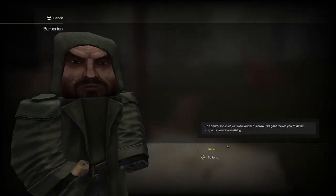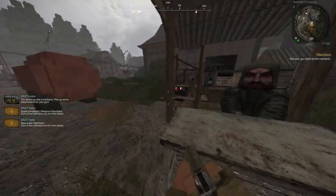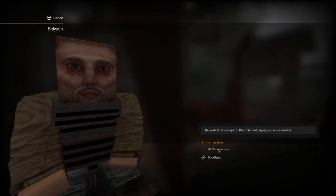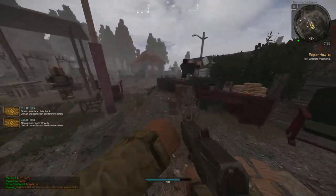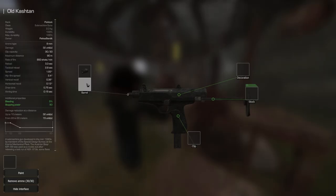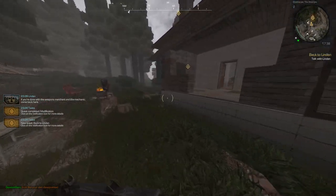Go up to the merchant, talk to him, and he's going to give you a gun. After you close out of that, he's given you this gun. Now go up to the repairman, or the mechanic, and fix up the gun that you just got given - press repair. Then take it back out and equip it. Talk to him again and he's going to give you a muzzle brake - right click, go to modification, and equip the muzzle brake. That's pretty much how you get through that little beginner part.